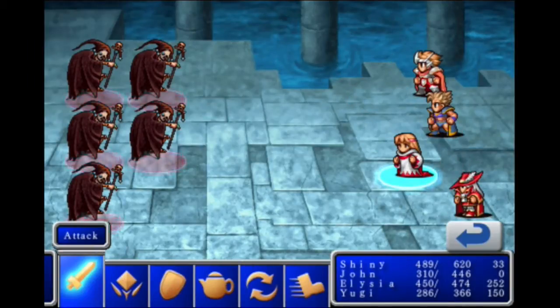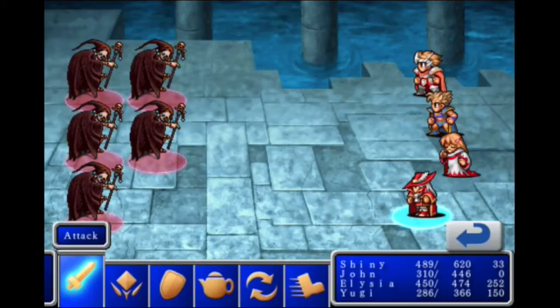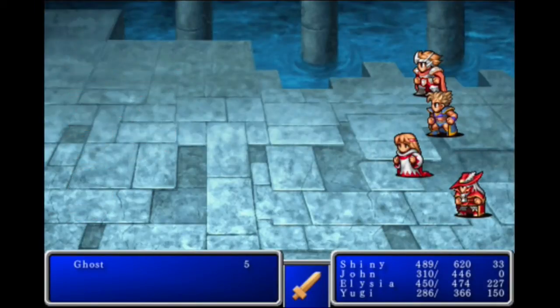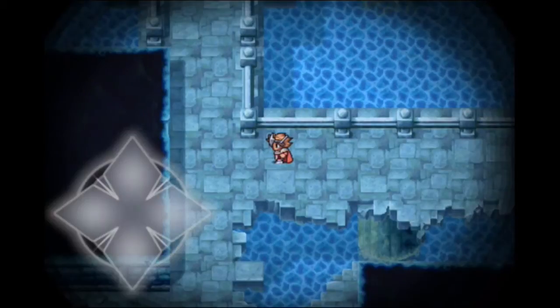You guys just attack, just in case. Another Diaga. Diaga. There should be enough to kill them. Let's go ahead and see the stats of these guys. Nice experience and a very nice kill — how much gold do I have now? 248,000.